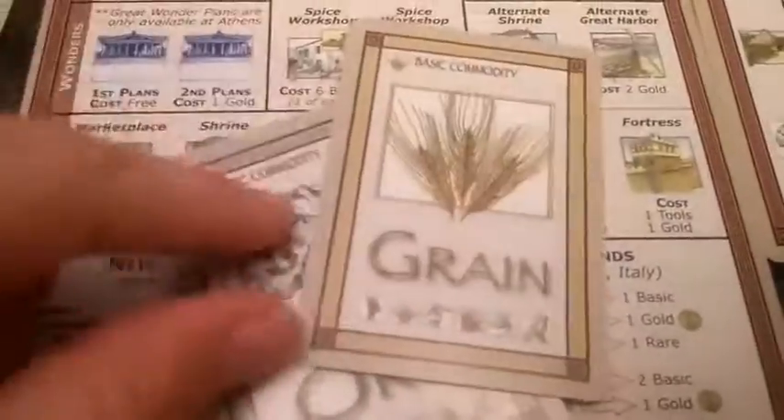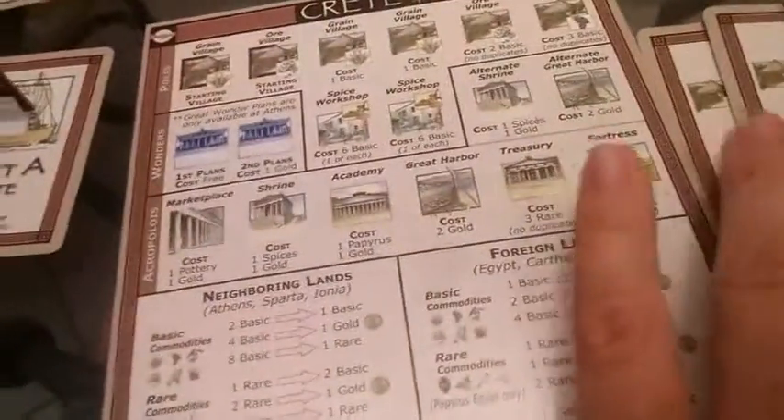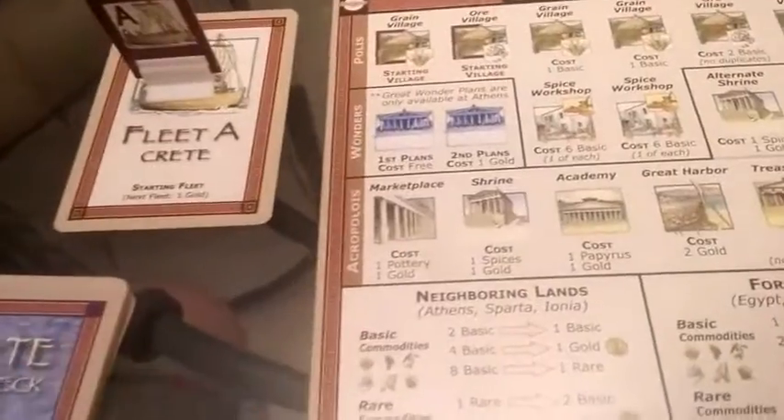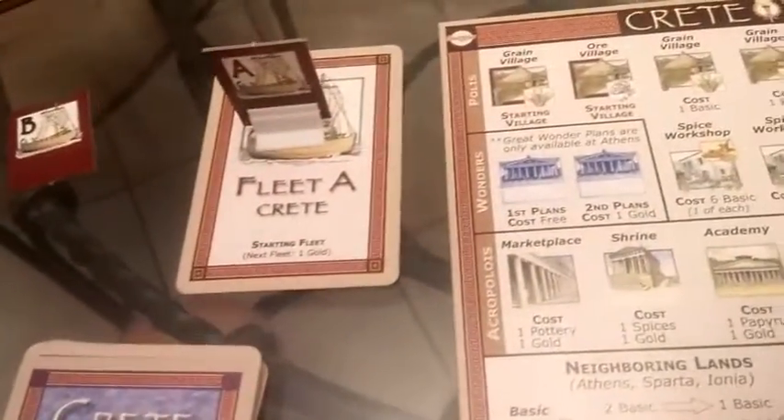In the build phase, I'm going to spend my two commodities — one basic commodity to build a grain village and one to build another grain village. I go to my deck, pull out two grain village cards, and they go to my production area. My commodities spent to build them go back over here. I don't have anything else to spend, so the build phase is over. I only have one card left so I don't need to discard.